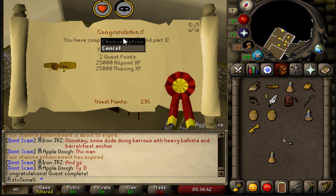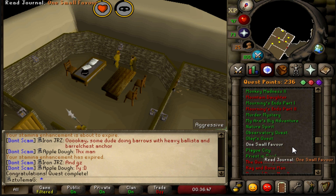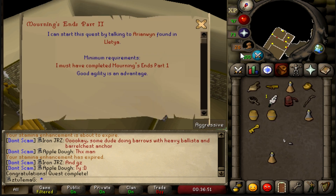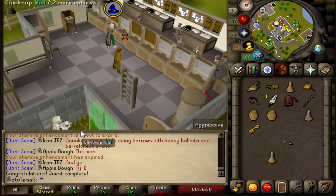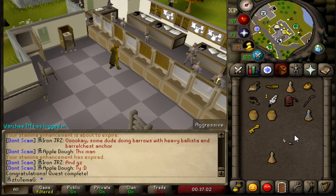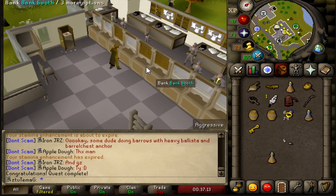Mourning's End Part 1 is confirmed finished. I can now go ahead and knock out Mourning's End Part 2. It shouldn't be too bad. As an Iron Man, it can be a big pain having to do that door item list - it can take a couple hours. I went ahead and grinded the Dark Beasts in the Catacombs. It took me a total of 115 kills. We didn't get any Dark Bows, but I got my Death Talisman at 115 Dark Beasts.